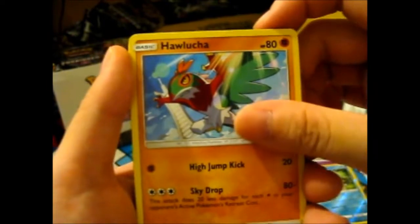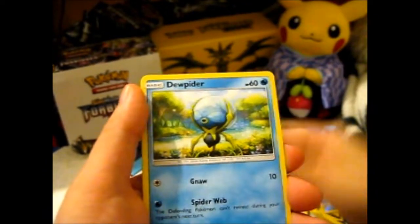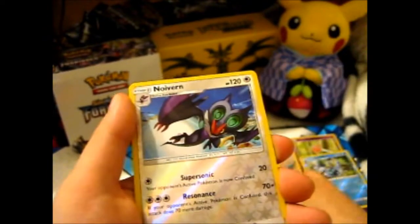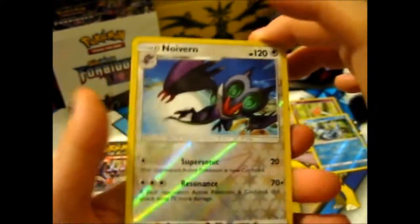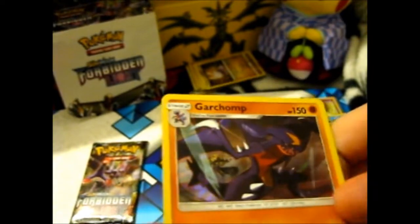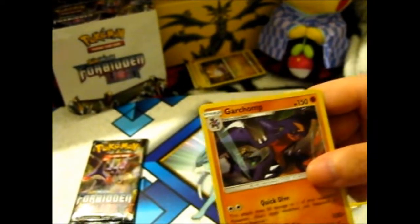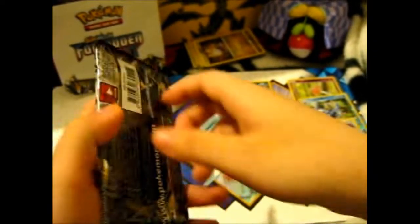Fairy Energy. Lucha. Zygarde. Zygarde 10% Dog Form. Skiddo. Pancham. Finnegan. Dewpider. Goomy. A Reverse Noivern — I still don't like that card, even though I have a GX and a rainbow with it. And there is a Garchomp with a little synth in the background. It's still pretty cool — not a very pretty Pokémon, but it's got the tough looks.